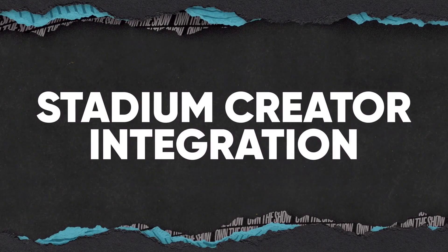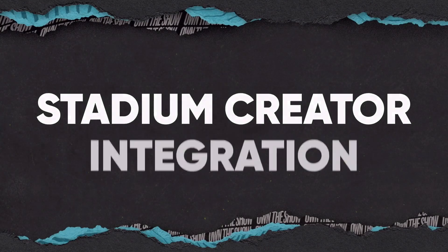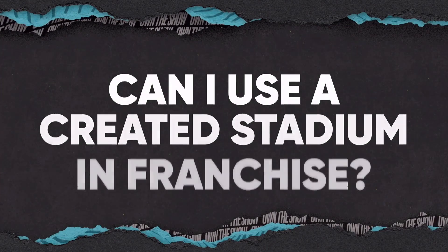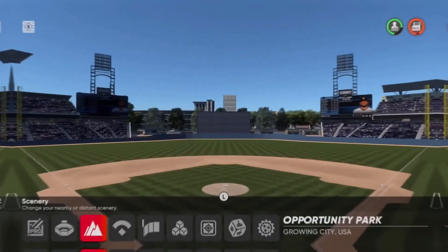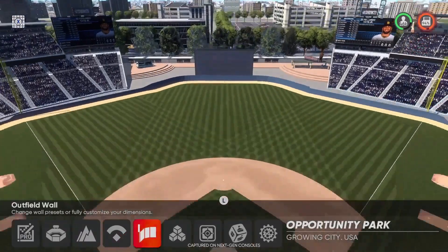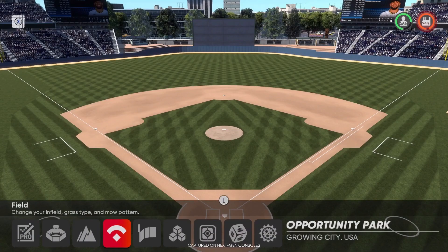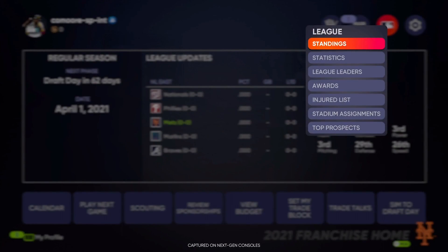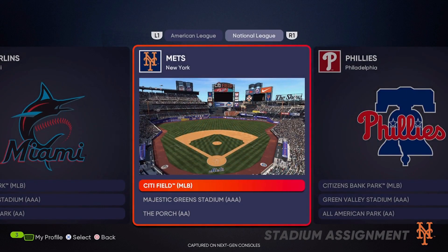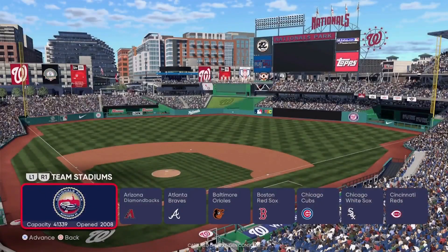The last thing we're going to talk about before my overall thoughts is the stadium creation integration. They say it will be in franchise mode, but it was not made for franchise — it was made for Diamond Dynasty and they decided to throw it into franchise. What we found out is we can make our own stadiums within reason, for any team — your MLB team, your AAA team, your AA team — which is awesome. You can have up to 30 slots for stadiums, so I feel like they did a good job there.